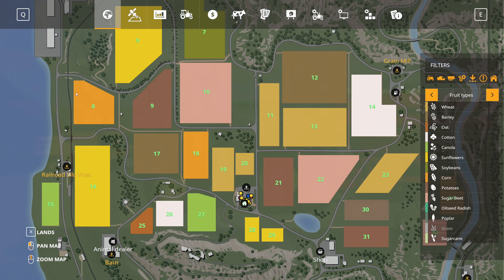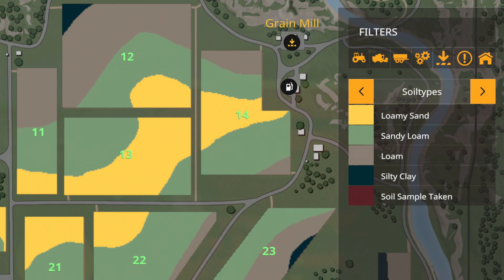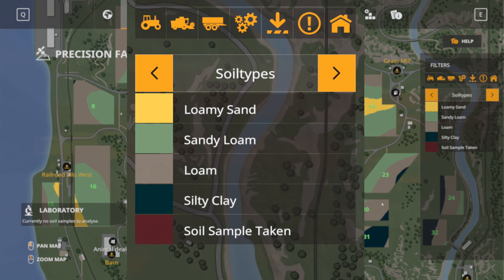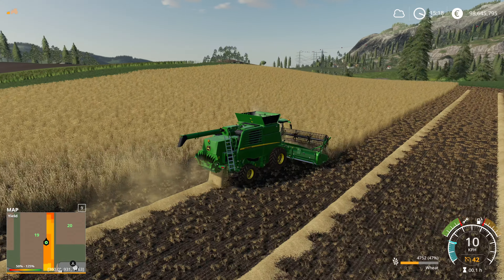Let's take a look at the new Precision Farming tab in the menu. There are four different kinds of soil: loamy sand, sandy loam, loam, and silty clay, each offering a different level of yield potential.